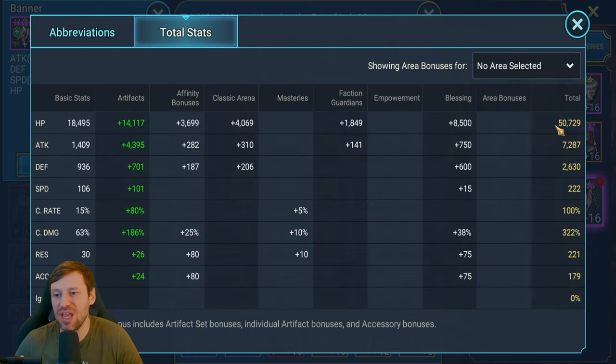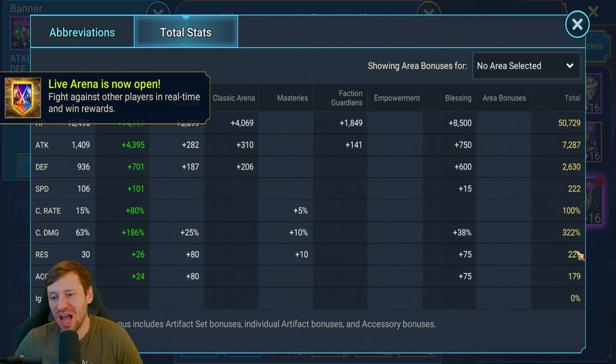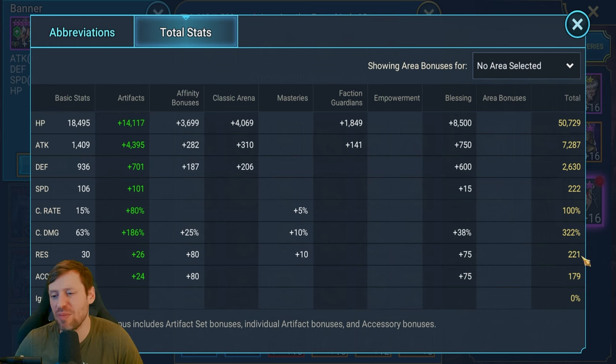Total stats: we're rocking 50k HP, 7.2k attack, 222 speed — nice and fast — perfect crit rate cap, and 322 crit damage. This is an insane build, especially for free to play. With accuracy, try to get it as low as possible because we don't want to get sheeped. For resistance, it's nice to have some — it stops people from stripping us and putting nasty debuffs on us like decrease attack.